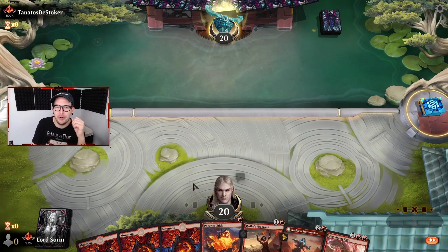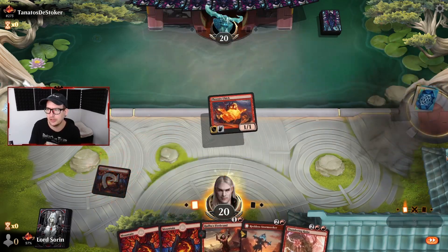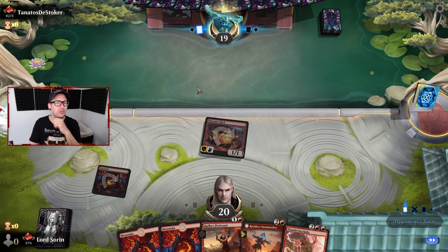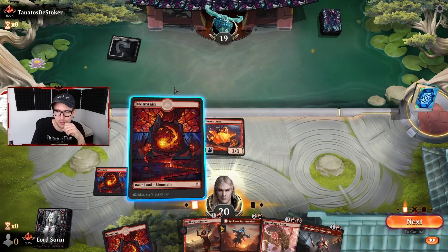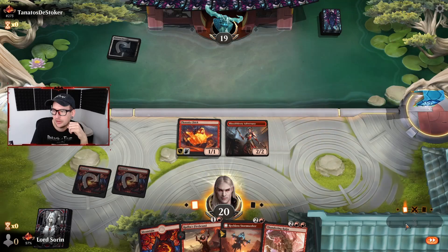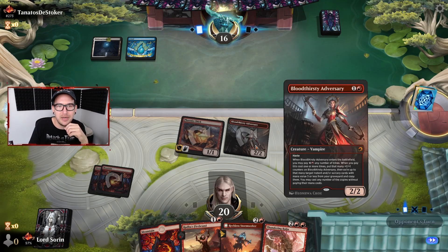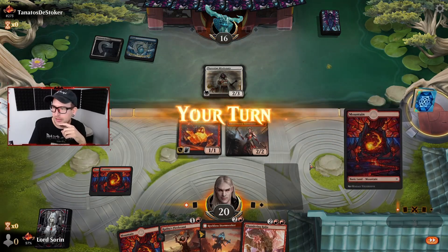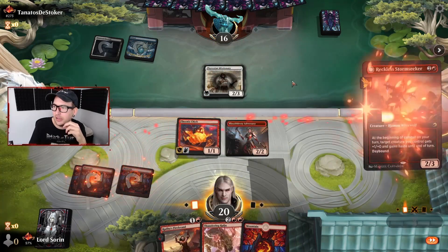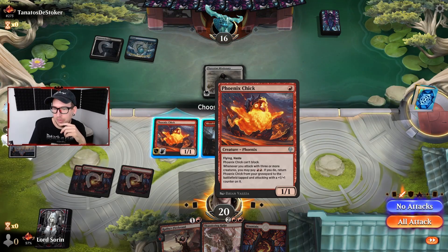We'll keep for a bonus match up against Tonados the Stoker - Phoenix Chick. Fresh mythic, see if we can keep it going. Up against number 273. Let's keep the pressure going. I guess we should have played Firebrand last turn. Let's Storm Seeker and we attack for four.